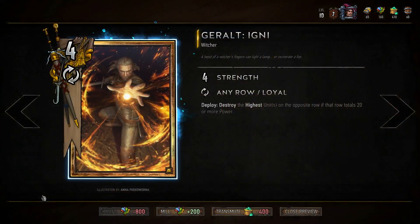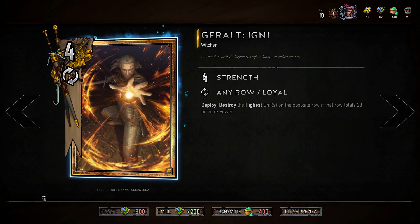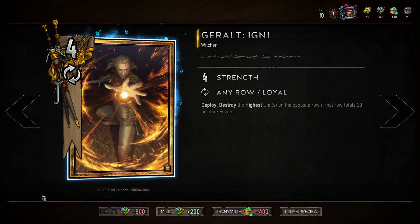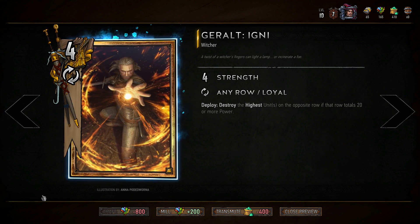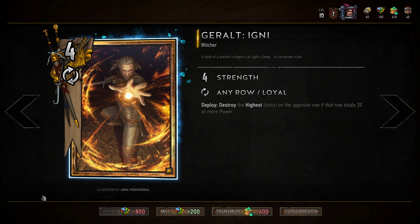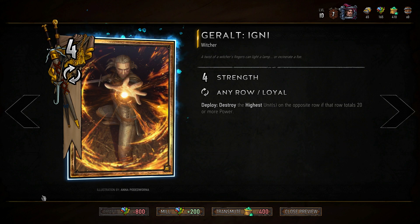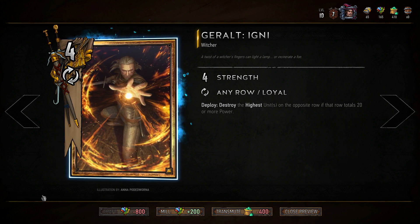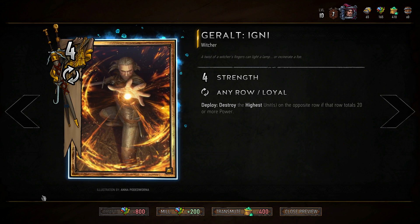Last but not least in the neutrals we have Geralt: Igni — some people call him Gigni. When you play him, you destroy the highest unit on the opposite row if that row totals 20 or more power. You place him on a row on your side, and on the corresponding opposite row, if it hits 20 or more, he destroys the highest unit. If two units share the same highest strength, he kills both of them.